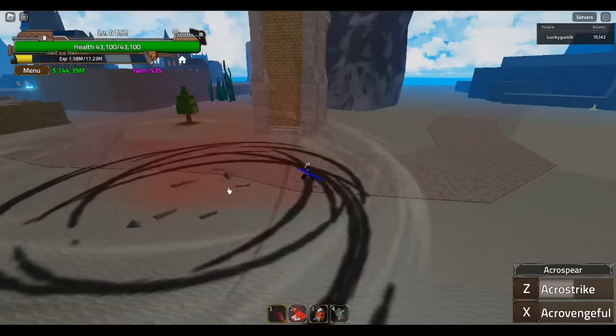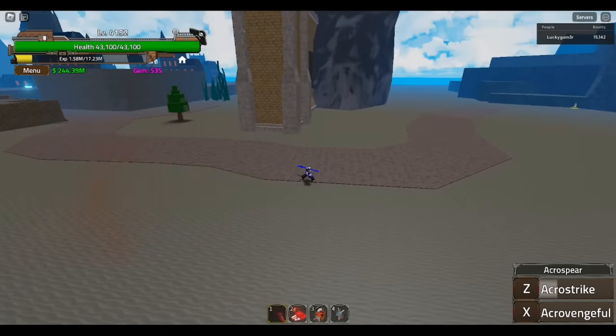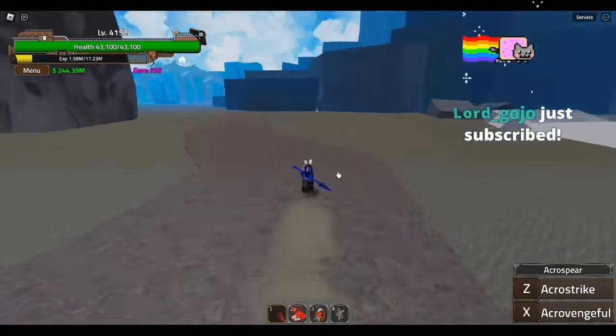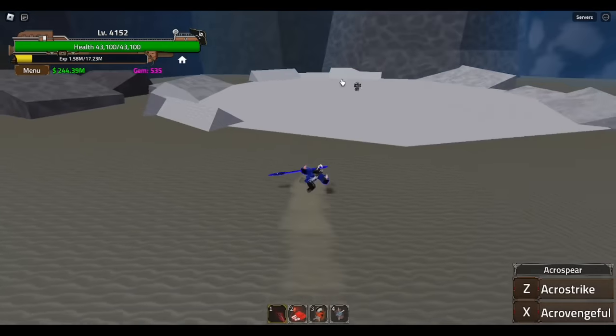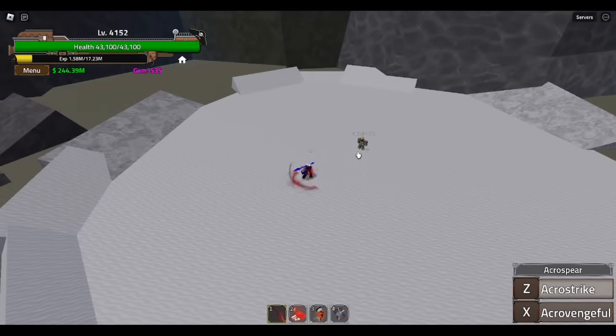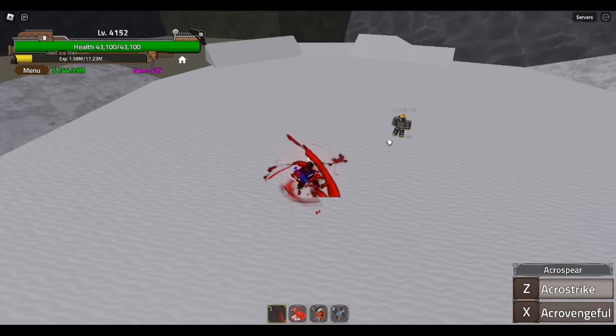That was a sneak peek by the way — thanks for the sub! Let me turn on my sub notifications real quick so you guys can see who's subscribing. Anyway, the Acro Strike — I actually do have to hit an enemy just to see what the move does. You can hold it and charge it up.